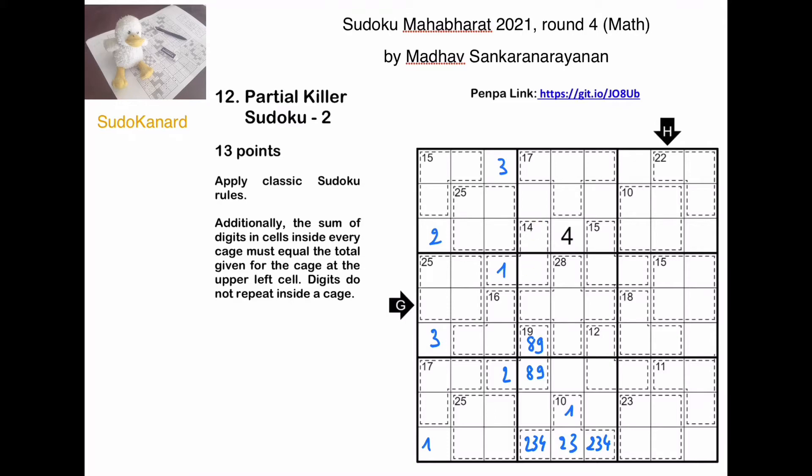Now here, we need another 13, and the maximum we can make without using 8 or 9 is 13 with 6 and 7. Here, those four digits must have a sum of 17, and the minimum we can have is 8 plus 6 plus 2 plus 1, which makes 17. So this minimum has to apply, and we get those digits.